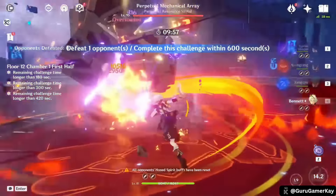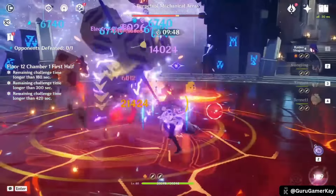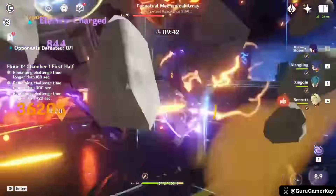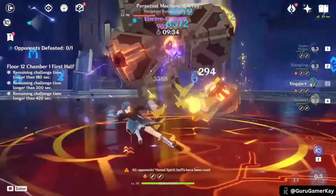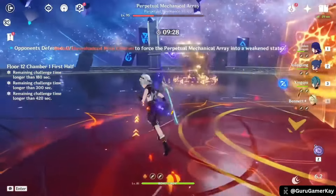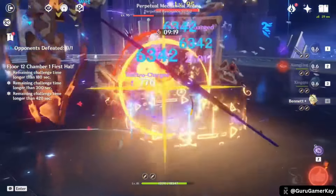At number 6, Xingqiu is a versatile 4-star Hydro character renowned for his exceptional off-field Hydro application. His ability to consistently trigger elemental reactions like Bloom, Vaporize, and Hyperbloom makes him a valuable asset to many team compositions. While Xingqiu's Hydro application is unmatched, his damage output can be improved with better weapons. Players can effectively utilize 4-star weapons like Sacrificial Sword to support his energy recharge needs. Managing Xingqiu's energy recharge is crucial for optimal performance, as team composition, weapon choices, and constellation levels all influence the required amount.